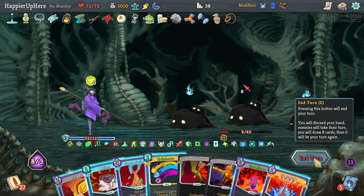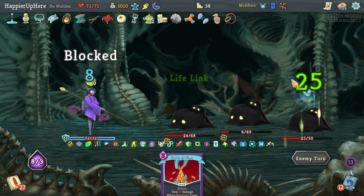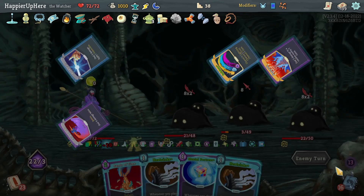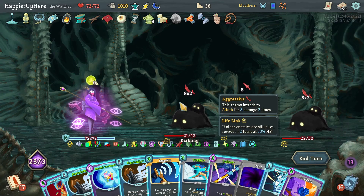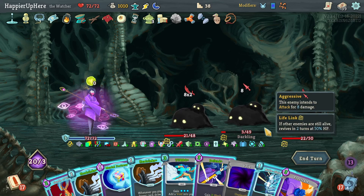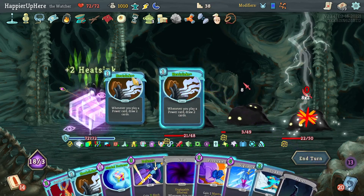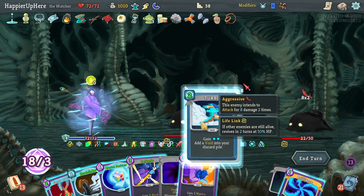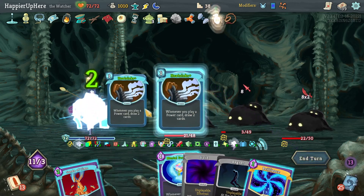I'm getting close. I have Echo Form which should help. Let's get rid of everything but keep the Amplify. I have two Heat Sinks now - that's great. Double play, one, two - wait, those were played twice right? One, two, three, four, five, six, seven, eight, nine, ten, eleven, twelve.